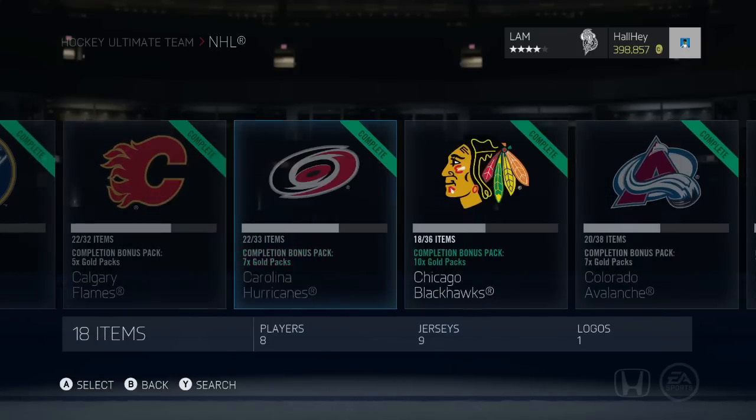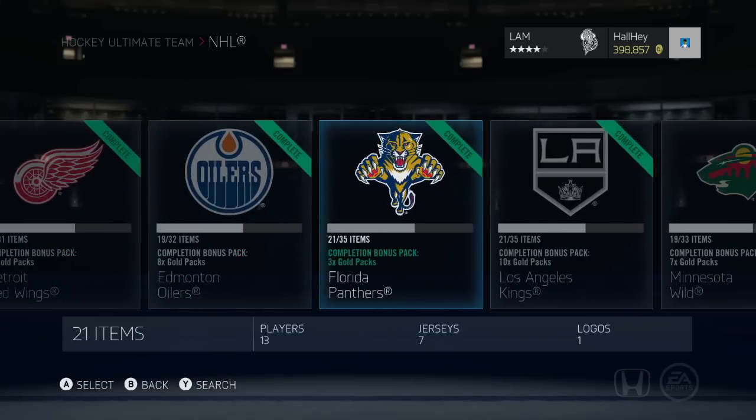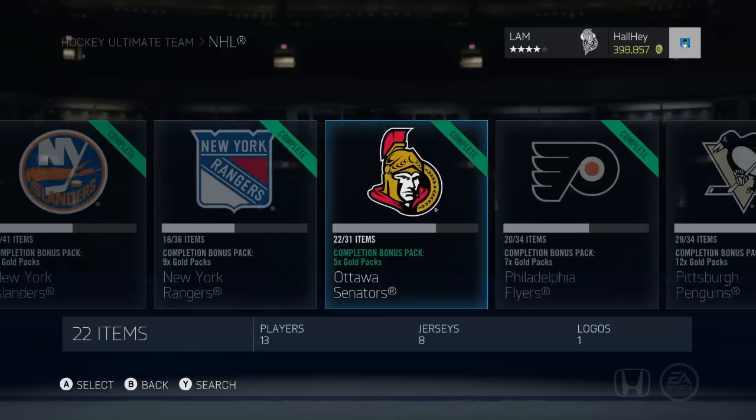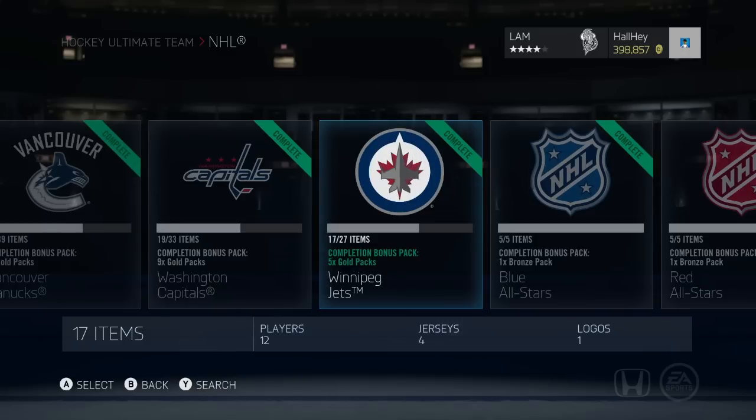Next up, Columbus Blue Jackets — most expensive guys are Johansen, Jack Johnson, and Sergei Bobrovsky. Bobrovsky is your most expensive at around 130k, but you get seven gold packs from this collection. Florida Panthers: three gold packs, all you really need is Luongo. New Jersey Devils: six gold packs, most expensive player is Schneider — not too bad. Vancouver Canucks: eight gold packs under 75k — it's really just Miller and the Sedin sisters. Winnipeg Jets: most expensive are Byfuglien and Evander Kane — also under 75k. Those are all the collections worth under 75k, maybe even under 50k.